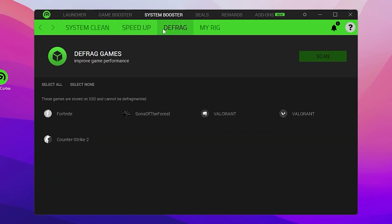The next step is Defrag. If you are using an SSD on your PC, you do not need to perform this step. But if you are using an HDD, simply select your game, click the Scan button, and it will defrag that game and help optimize your gaming performance.